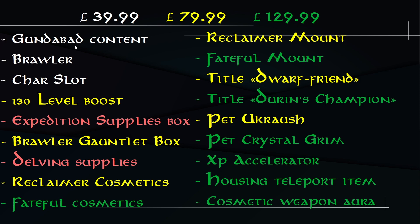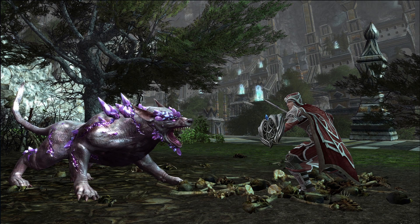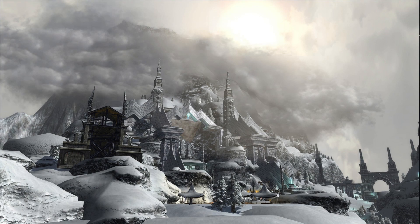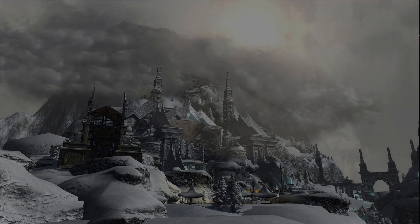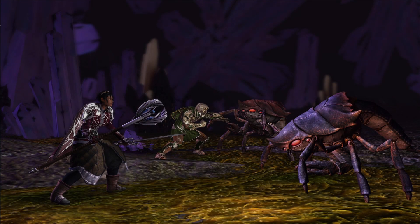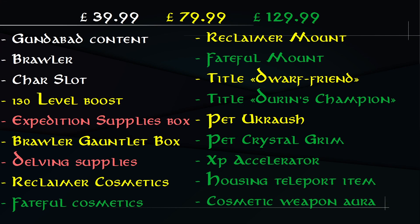Starting at the top left with the Standard Edition, we have the Gundabad content. Gundabad is the brand new big expansion coming with a level cap increase to level 140, a new and improved legendary system, new regions, new quests, and instances. Gundabad should release with landscape and quests, with instances coming in later patches, a raid after a few weeks or months, plus missions and a new allegiance.